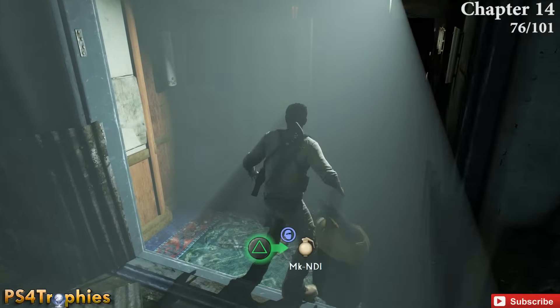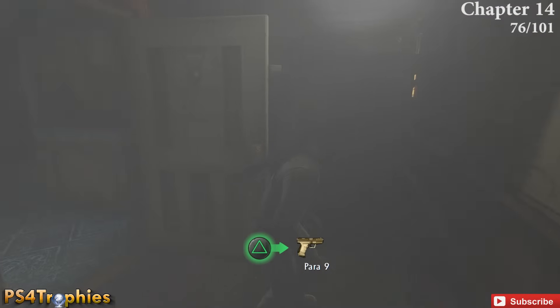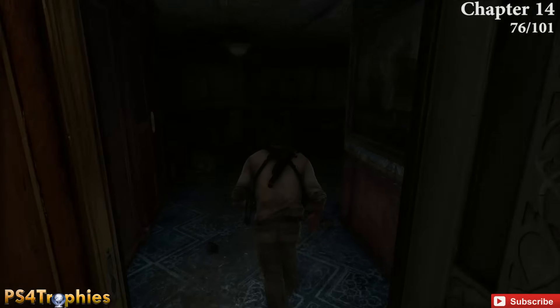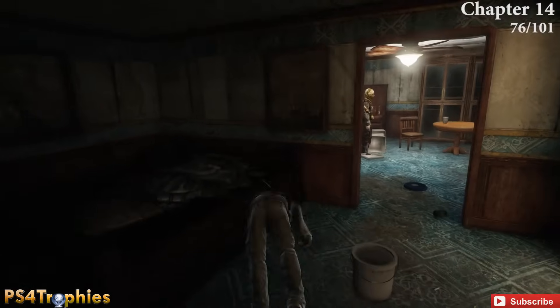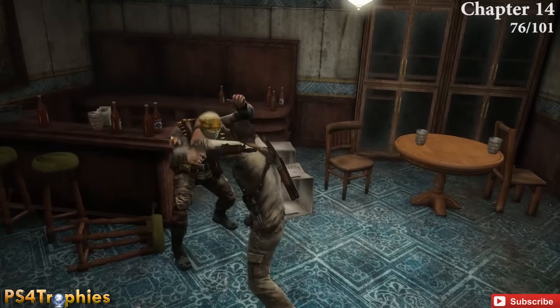Take out that guy and go through the doorway to the left. Two rooms later you'll see another enemy — take him out, and behind the bar on the ground is the treasure.